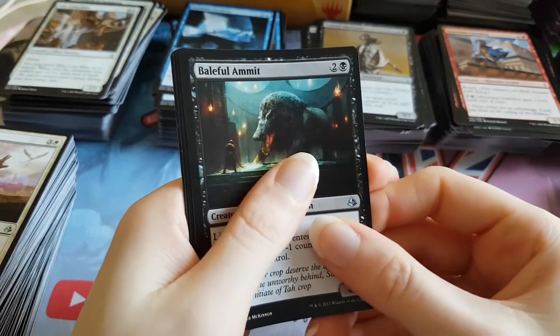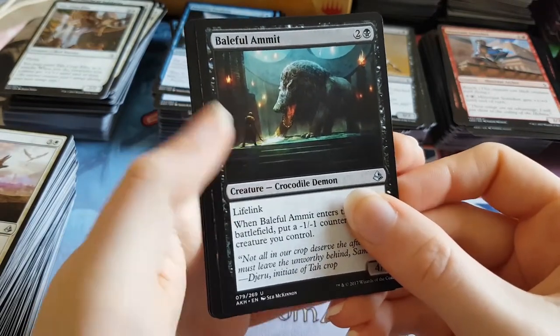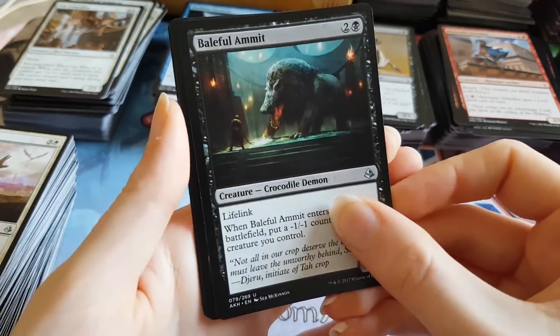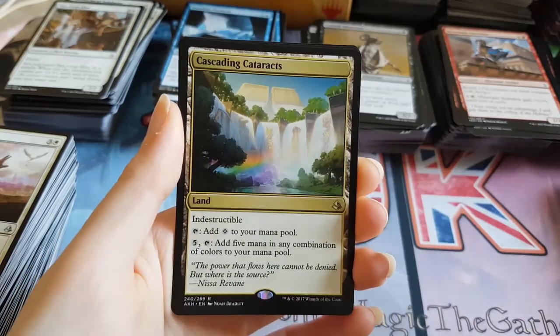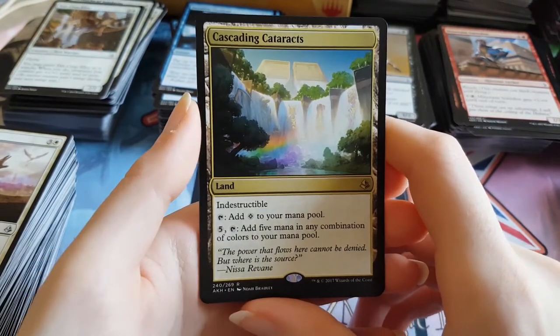Ammit — the lifelinking crocodile demon thing. Apparently an Ammit is like a cross between three different types of creatures, but I can't remember what they are — one of them is crocodile. And the rare looks like a land again. It's the gold land — Cascading Cataracts. Very pretty art, but the card is awful, unfortunately. I love the art on that card though.